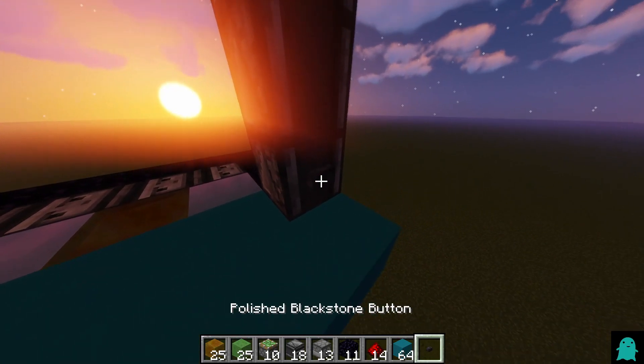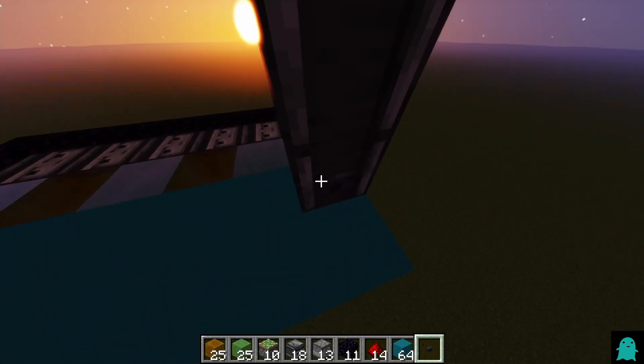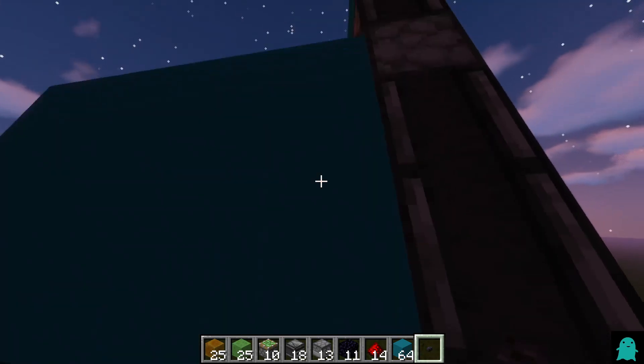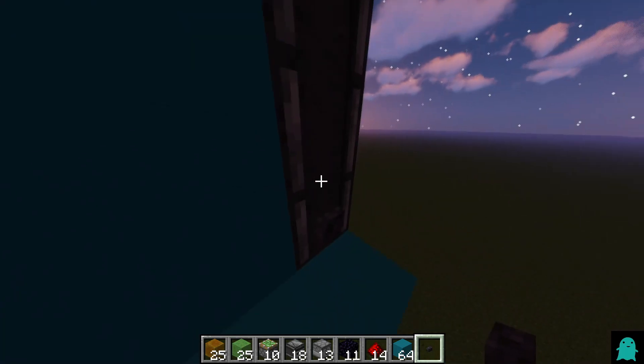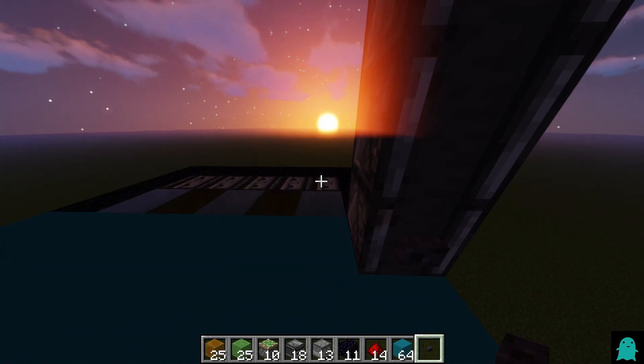Now you can test it out by placing a button onto the block over this one. Perfect — it works.